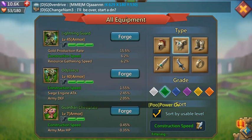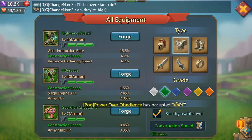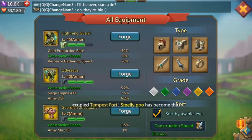If you are able to, definitely take the Lightning Guard up to green or higher for the extra stats. But if not, it's okay — Odysseus does good and it's the best you can do as a free-to-play.